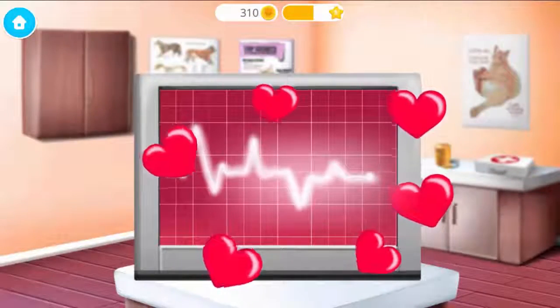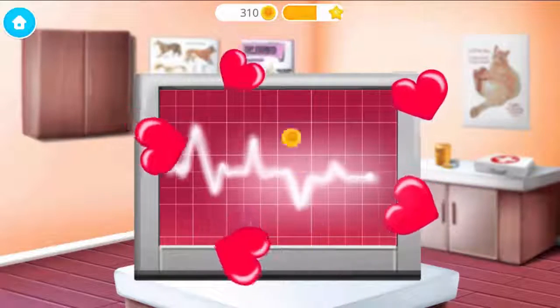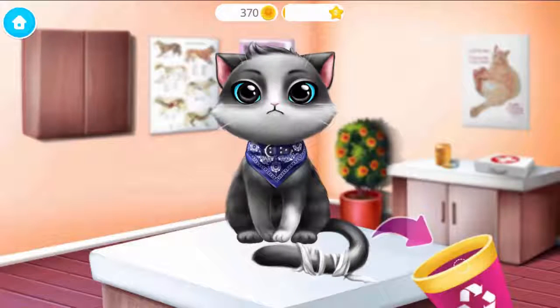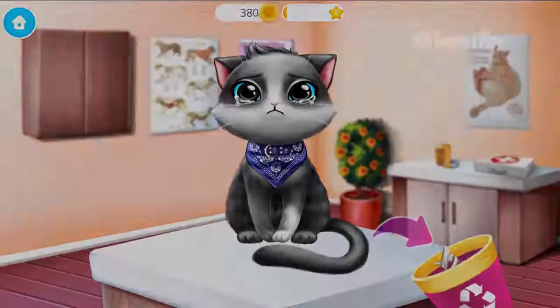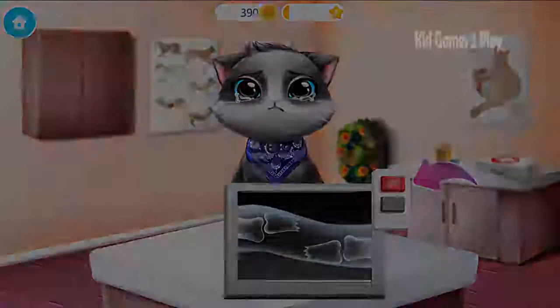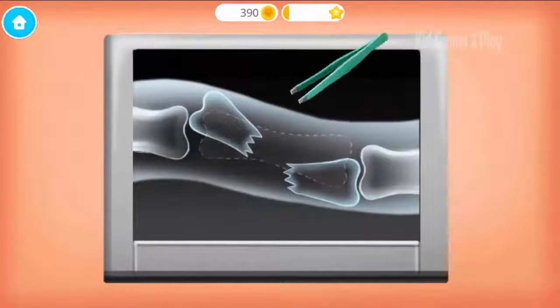Sounds perfect, collect the flying hearts. Remove the old bandage. Turn on the x-ray. Oh no, the tail is broken, can you fix it?